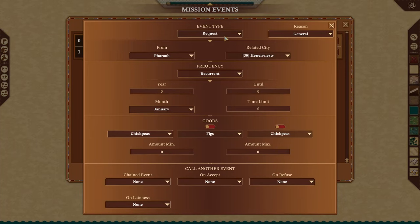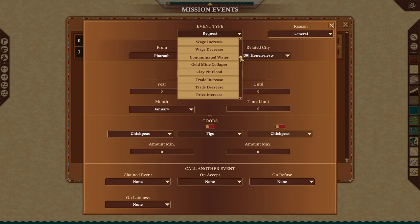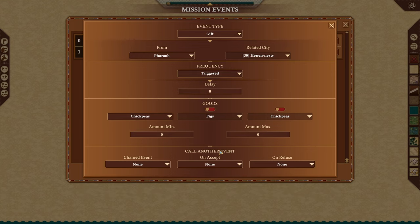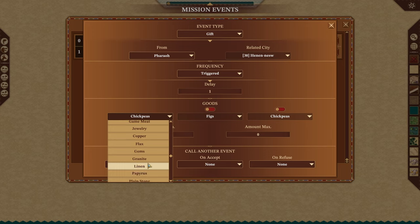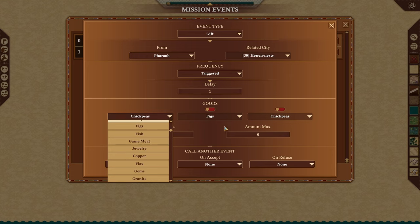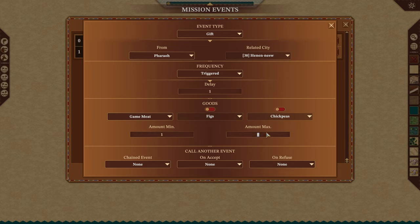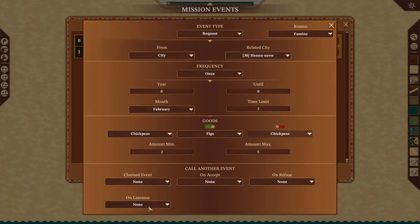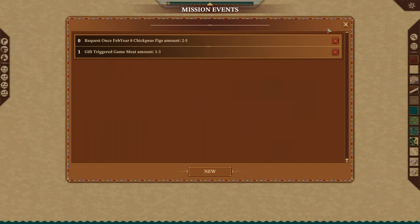We're going to do a couple more events. The first: what happens if we succeed — we'll make a gift from Pharaoh, coming from Henanesu, triggered with a delay of one month. He'll give us between 100 to 300 game meat. Then we go back up to our chickpea request and set on accept, on refuse, and on lateness. We'll do two more: a kingdom rating decrease triggered by refusal — that'll decrease by 10, which is pretty rough — and another that decreases by only 5 for being late.